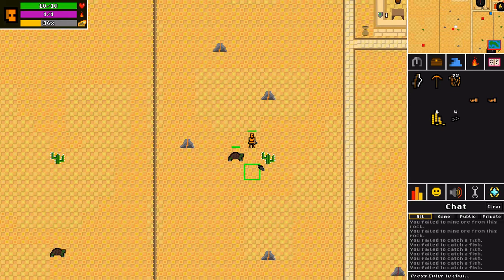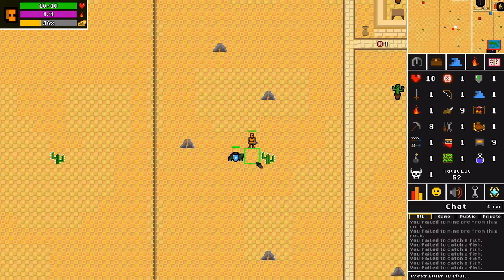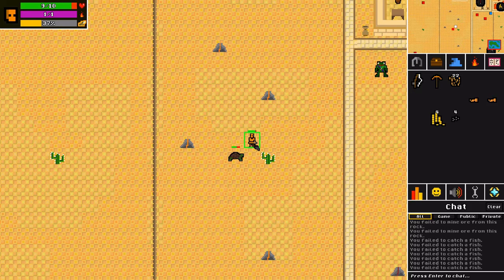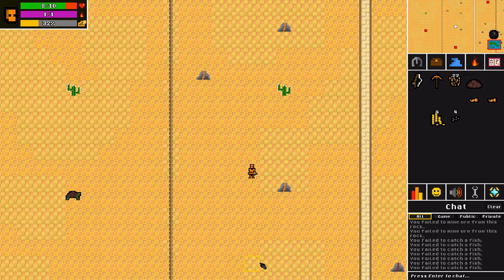This is literally the slowest fight ever — we just keep hitting zeros on each other. It's because I don't have stats. My defense went up. It looks like I did hit him and he's hit me once. Here we go — we're going to get an accuracy level up. Boom. Maybe I'll start hitting him more at level 2. I did! We just got done killing him — we increased to melee level 2. On to the next one.